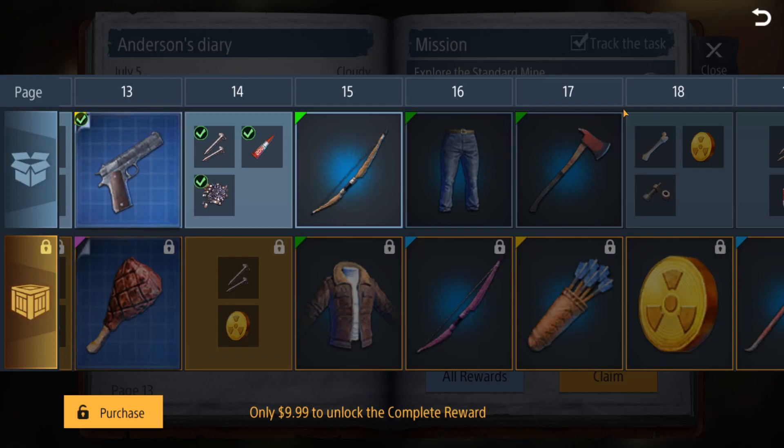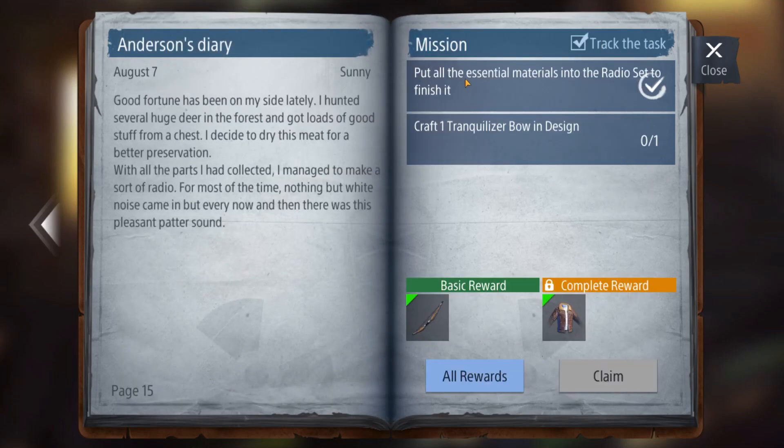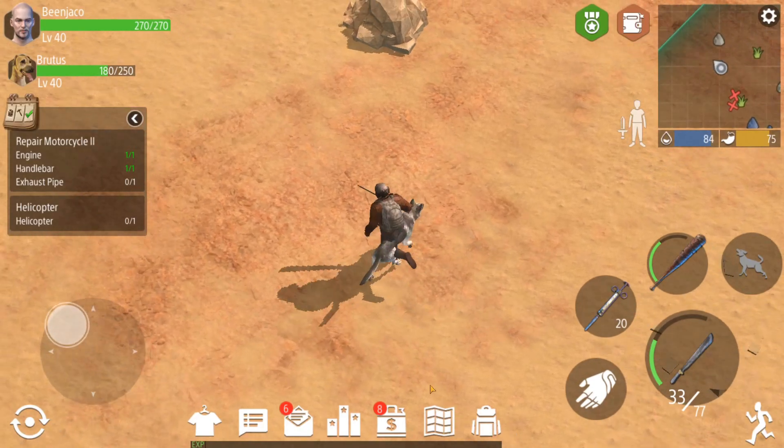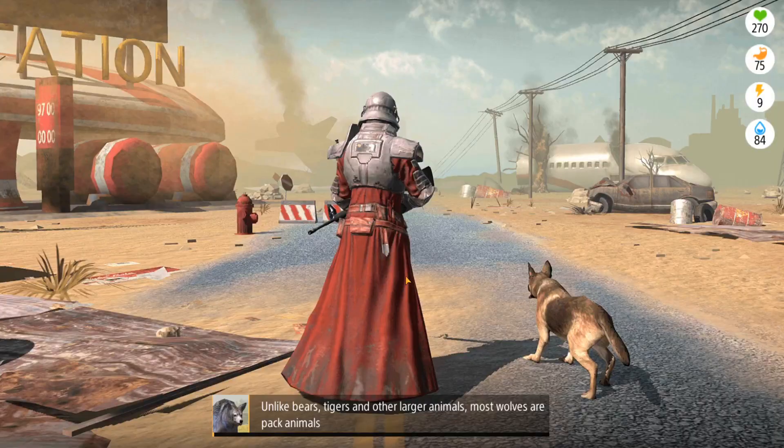We already did that one — that was to build one refinery workshop in your home and upgrade to level 21. So now we need to put all the essential materials into the radio and craft one tranquilizer bow and design. Okay so this might actually kind of suck — we're gonna have to head back to our base to go craft a tranq bow.